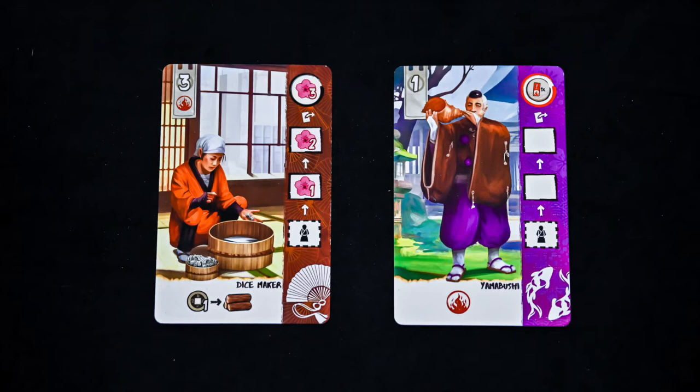This is an example of what a character card looks like. On the top left, you have the cost to hire this character. Below that, you may or may not have a hiring bonus that can be paid to you immediately. This bonus here will let you increase your firefighting power. At the bottom of the card, you have the occupation along with the skill this character provides.